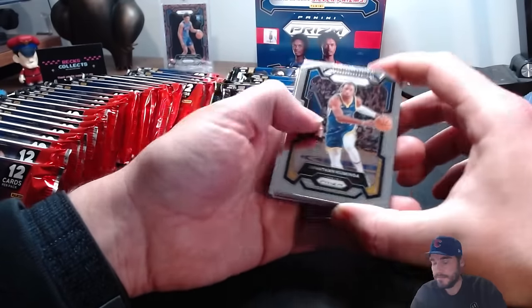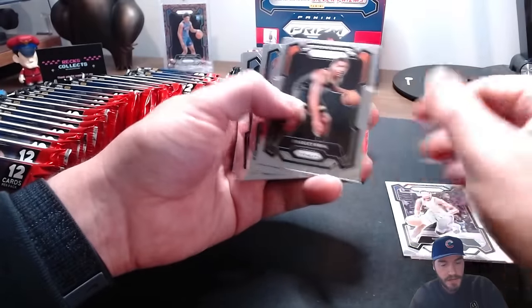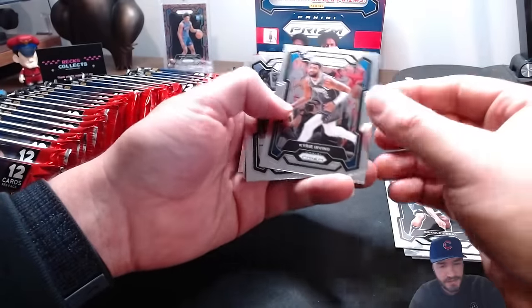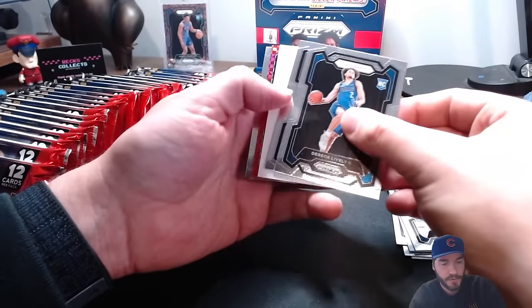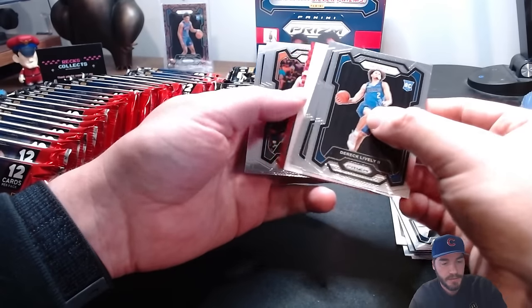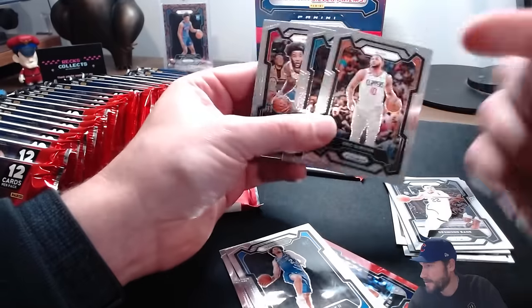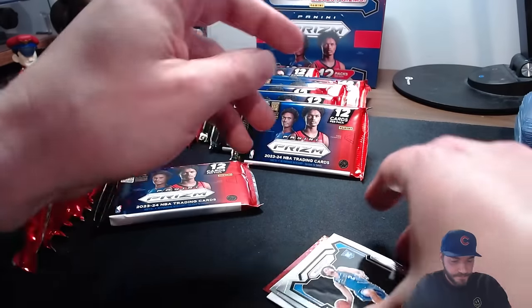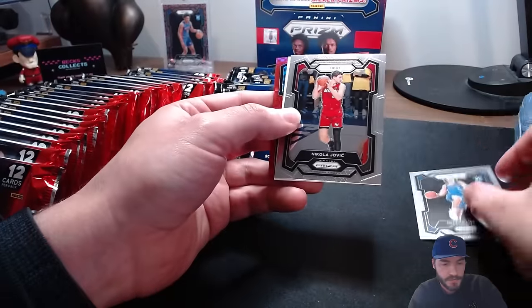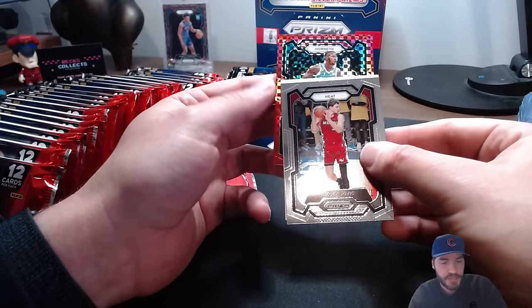Kaminga balling out for the Warriors. Jaren Fox, Bradley Beal - unfortunately the Suns don't seem to stay healthy especially the big three. Bane - gotta love him. Derek Lively - we've already pulled him. We got a redemption. Eric Gordon, McClung, Sadiq Bey. Those last three cards are not great. We got a Jovic, a red checkered Scary Terry - it's a /75. And it looks like we've got a silver redemption - Jordan Miller rookie signature. Get that in six months, thanks Panini.